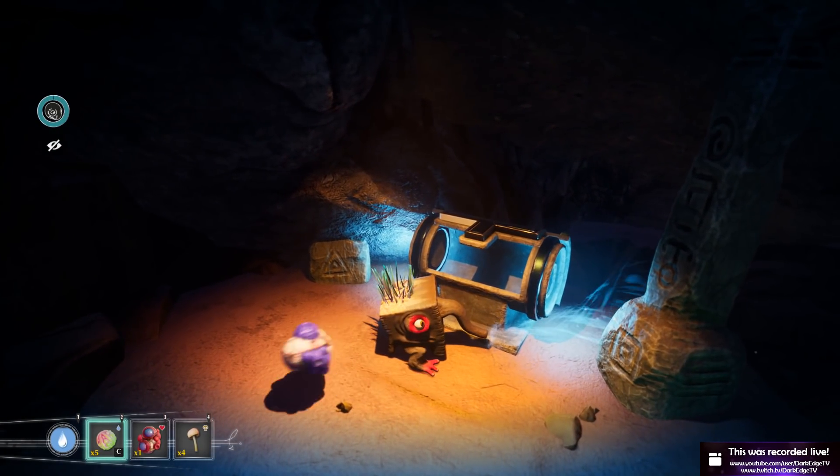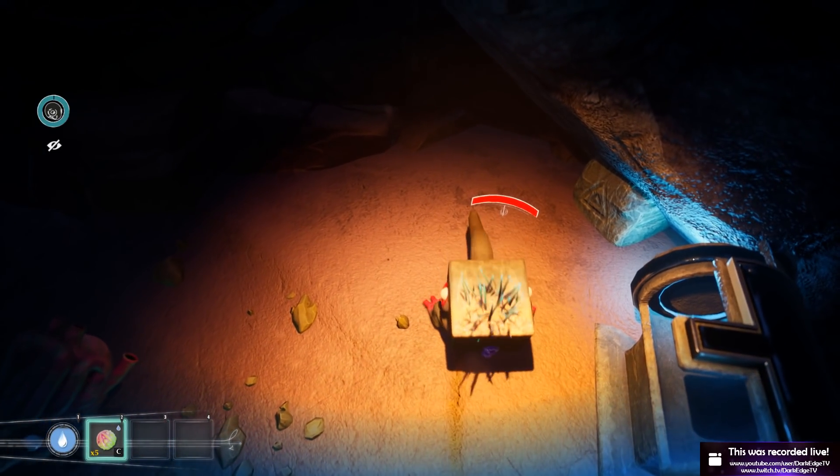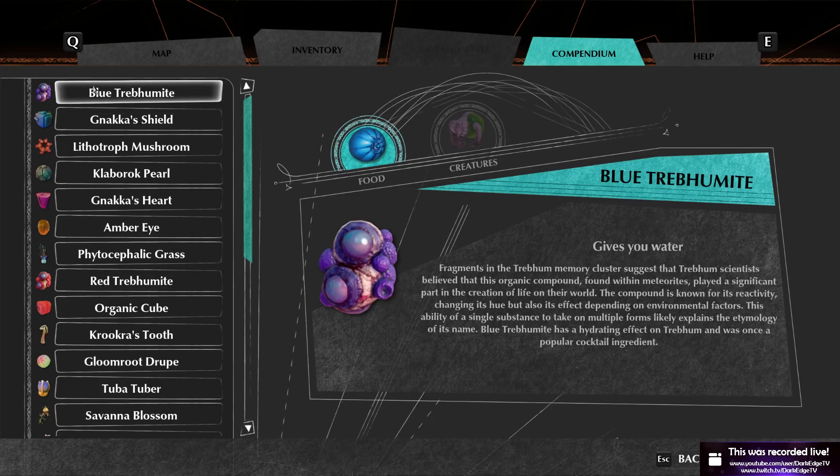No, come back! Oh, I can have one at a time — that makes sense. Just eat all that. Oh, I ate it — bollocks. Well it's a good thing I've got a second one. I thought it was another red treburmite. TL;DR a red treburmite has a restorative effect on a treburm, briefly accelerating cell regeneration. But now it's a blue one — blue treburmite has a hydrating effect on treburm and was once a popular cocktail ingredient. I can't imagine these things getting drunk.